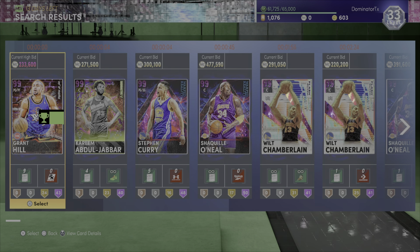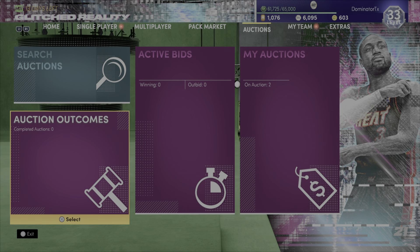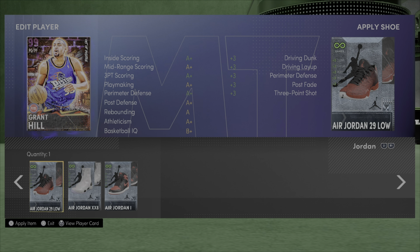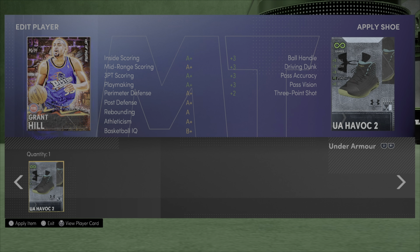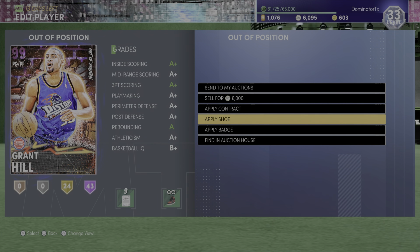I haven't gotten the dark matter yet but I've gotten quite a few galaxy opals as you can see. I sold a free galaxy opal Dirk Nowitzki, and in my previous video I got pink diamond Bald for free from a locker code. Just grinding triple threat online and offline — everything I get I'm selling. I still have like 12 John Stocktons I haven't sold yet, but no money spent and I was able to get this awesome dark matter point guard/power forward out-of-position Grant Hill. I'm gonna put the Jordans with plus-three to three-point shot because I have two of those shoes.